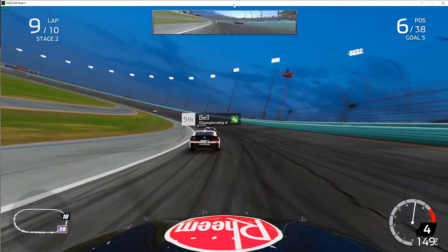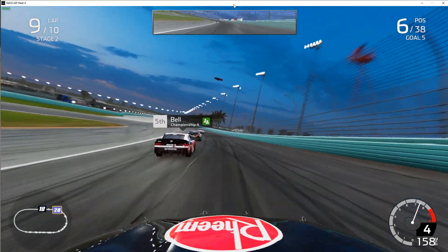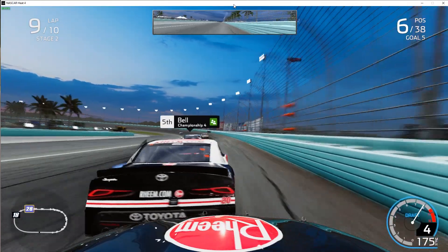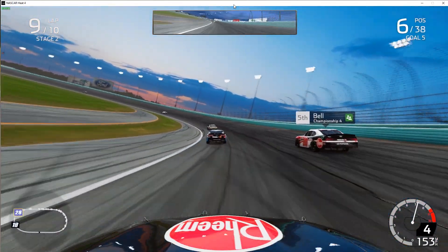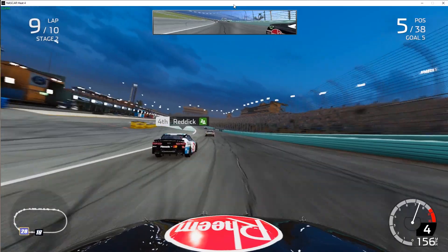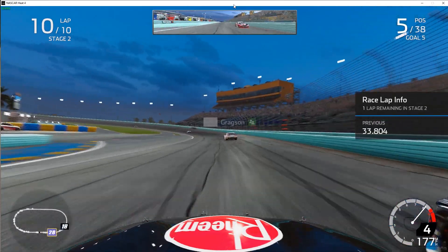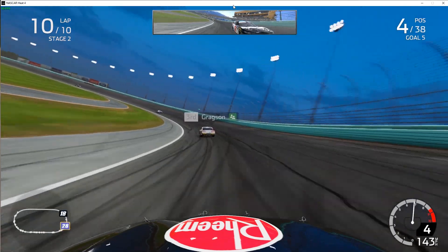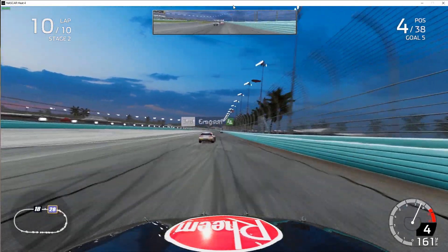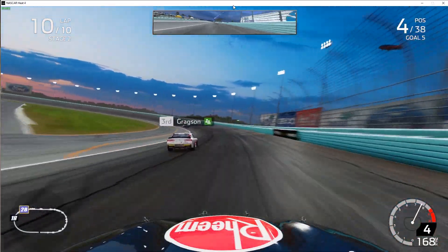We're back on lap nine — there was nothing too exciting going on so I skipped ahead. We're up behind Christopher Bell; I'm going to give him a little shot here and see if we can get back up through the field. We're going to be pitting pretty soon. I still feel like I'm a little bit too fast, so I'm going to tighten the car up a little bit more. As the run goes on you do get looser. This is the last lap of the stage, so I'm coming in to tighten it up. It's the last stage of the season, so if I tighten it up too much I might have just screwed myself out of a championship.